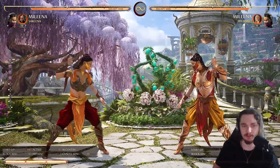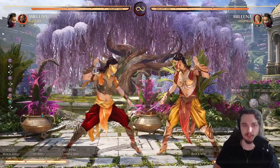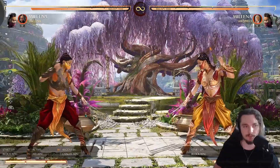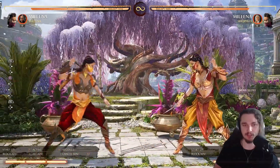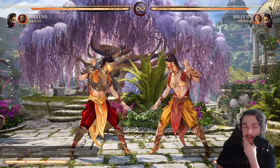The thing is, you condition them with standing one into standing one — they might press. And then you just do your mid. You can also backdash and do your mid, or do forward lane, depending on the situation.